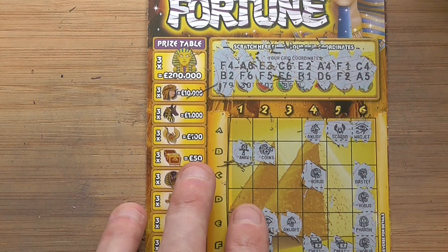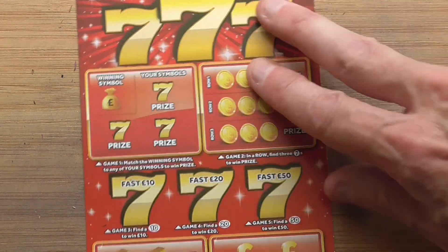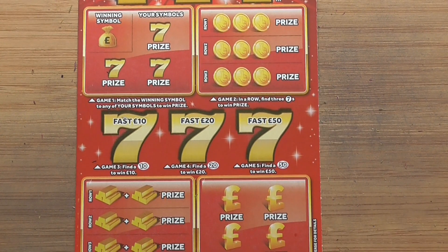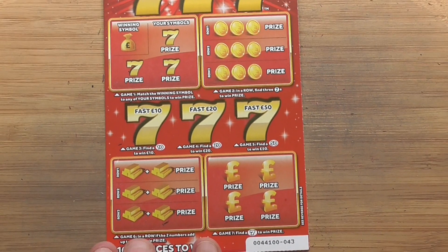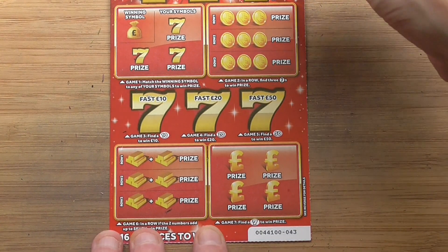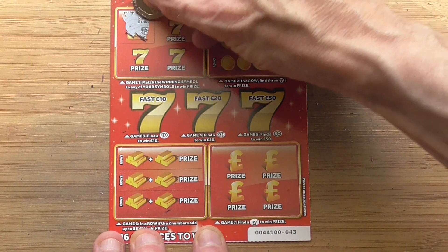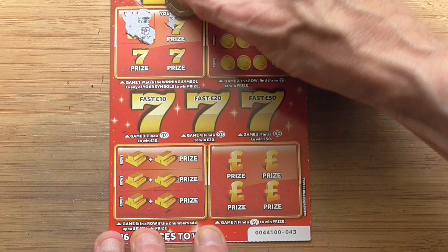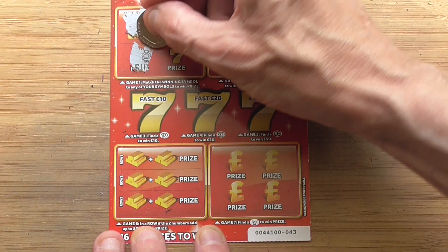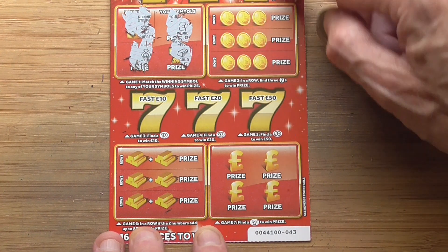And that's those - three of those is £20, nice little winner! Once again, thanks for watching. Actually, it's not finished yet - I'll just zoom in on this, get this one done a bit better. The symbol for these - one and symbol is a treasure chest, that's a pound, that's a ring, and that's a gold.